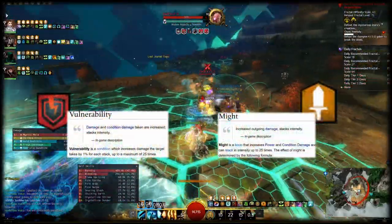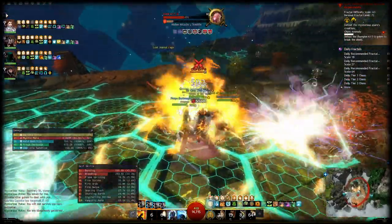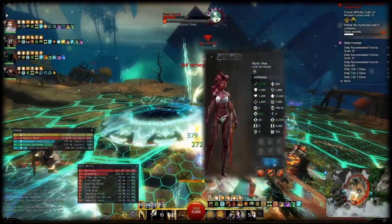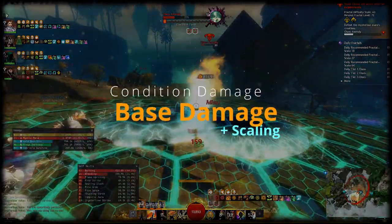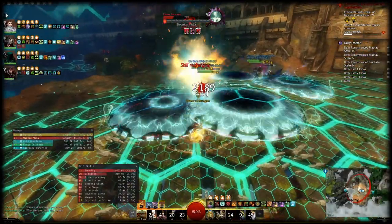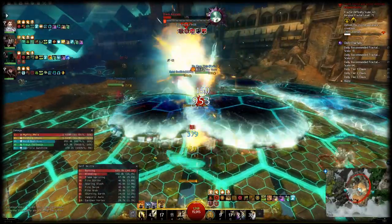Similar to strike damage, condition damage also benefits from the might boon and the vulnerability condition, so make sure you have these covered even if you play a condition damage build. Aside from ignoring armor, condition damage does not depend on your weapon strength and benefits from two stats only: condition damage and expertise. The duration extension is capped at 100%, so you cannot more than double it.